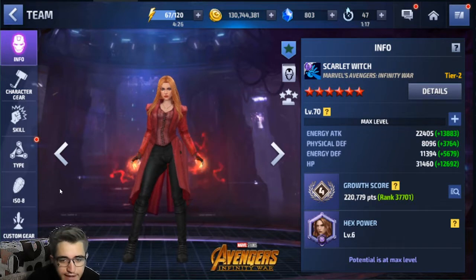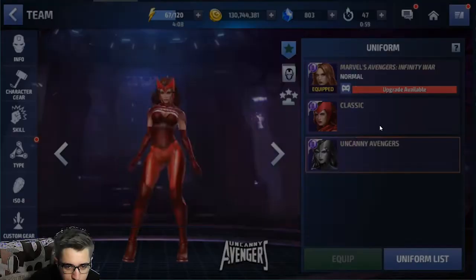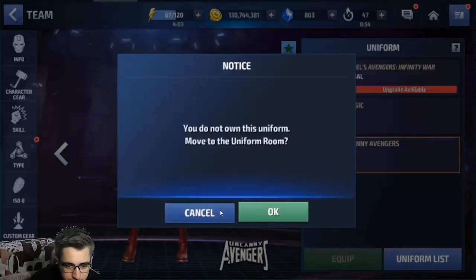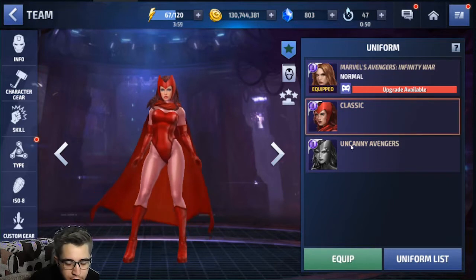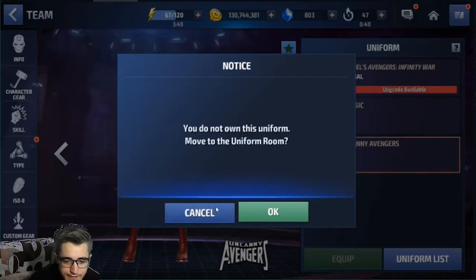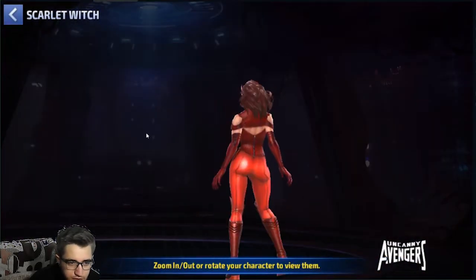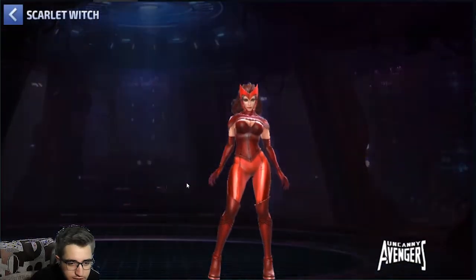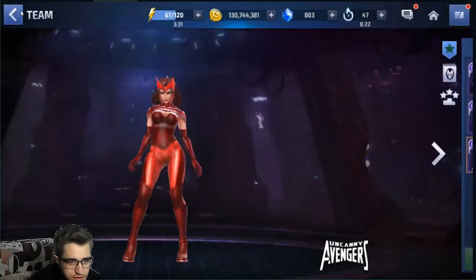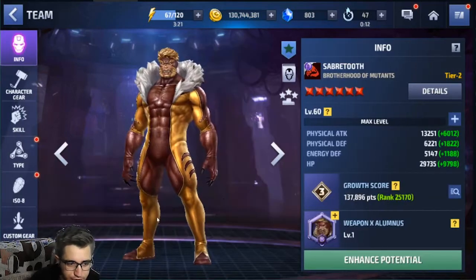Next let's talk about Scarlet Witch. I don't have her uniform yet, but from what I tested the power level is pretty much the same with the Infinity War uniform and the Uncanny Adventures uniform. If you don't have any of her uniforms you could go with the look you like most. It was a bit more consistent rocking with the new uniform, so if you want to proc way easier you could get this one — and she looks pretty badass. That's pretty much it for Scarlet Witch's uniform.